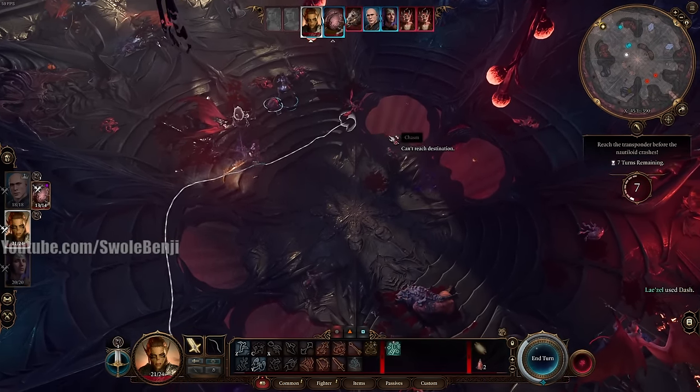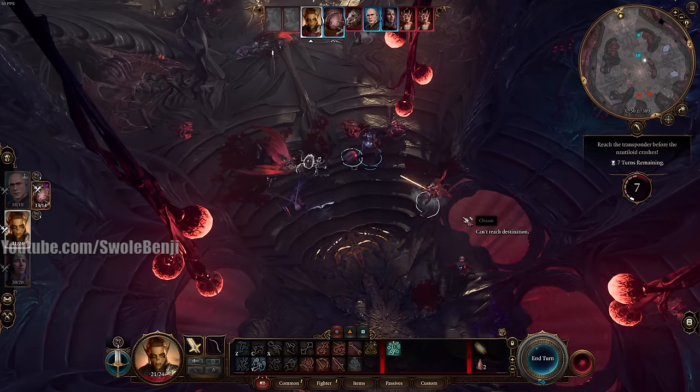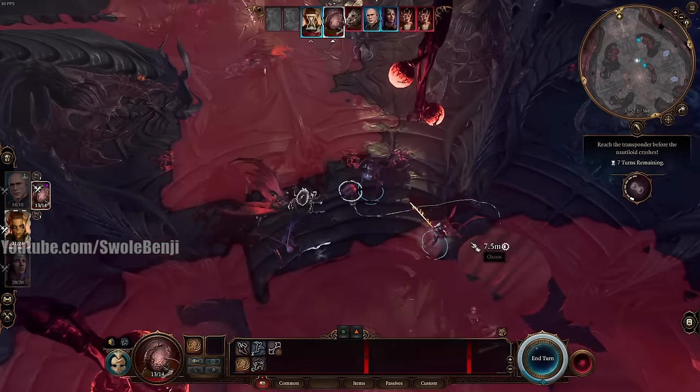We want Lazel to fall into the chasm and die. This lets us skip a cutscene and get her earlier than intended on the beach.